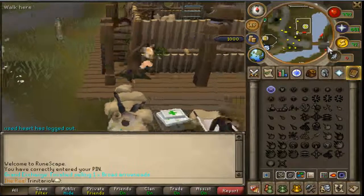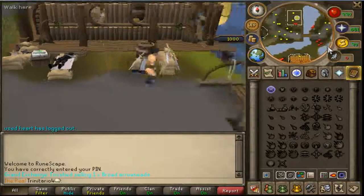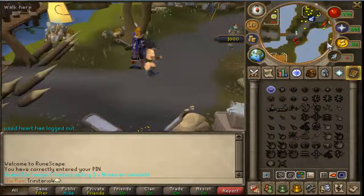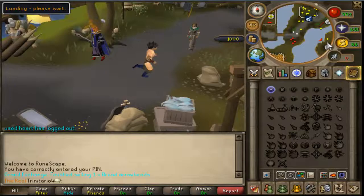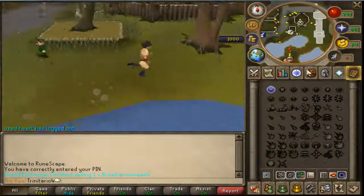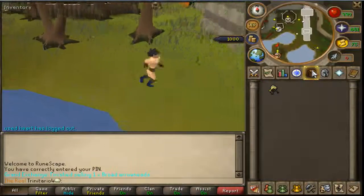Speak to the Lady of the Lake and she will offer you two choices: one to get the normal Excalibur, and the other is the Enchanted one. So just go with the second choice if you want to get the Enchanted Excalibur.